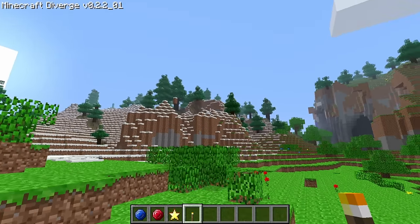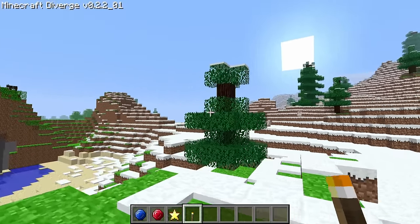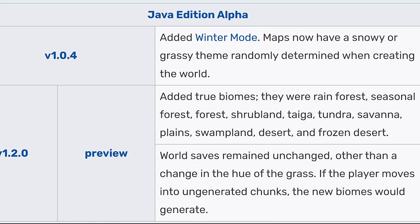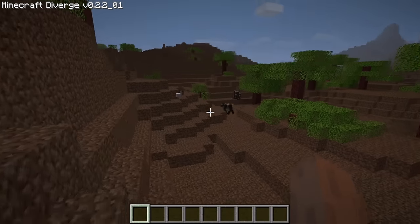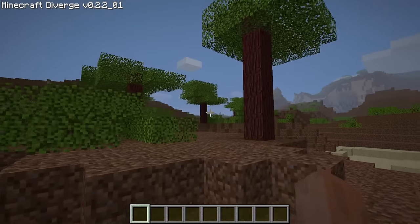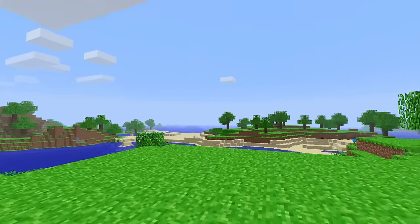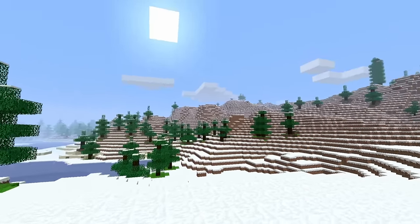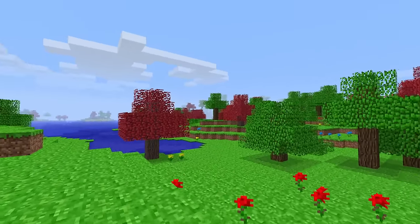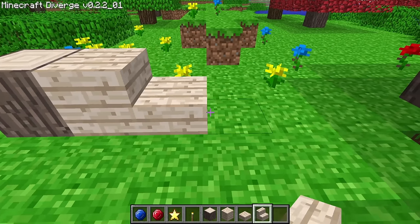Minecraft Diverge adds six biomes and three new types of trees and wood to Alpha Minecraft. In this version of Alpha and Vanilla Minecraft, biomes didn't exist yet — those weren't added until Alpha 1.2. Diverge revitalizes the world generation to include biomes with new types of blocks. There are the recognizable biomes such as the classic oak forest, plains, and tundra, but looking a little further will lead you to a maple forest that has beautiful red trees mixed in with the oak. Maple wood has light coloring and makes for good contrasting wood in builds.